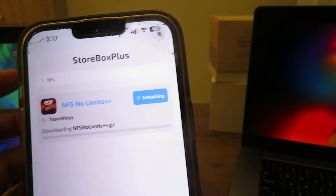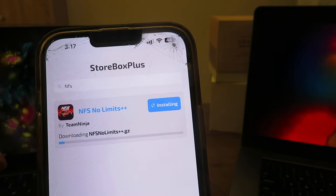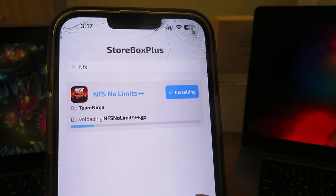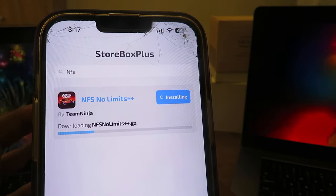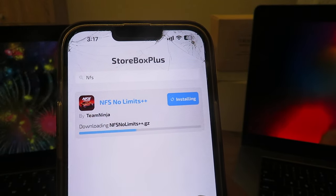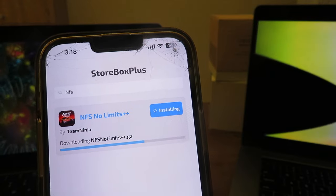After that, press this blue button right here. As this blue button loads up, it's going to download a personalized version of the app depending on what iOS or Android version you have, so it should be easy and ready to go.